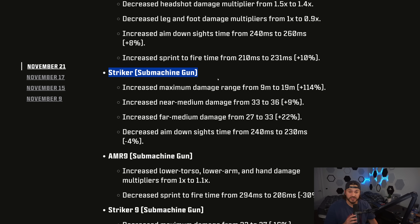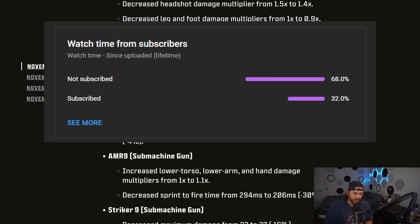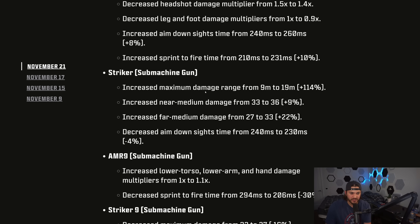Next up we have the Striker SMG. They increased the maximum damage range from 9 meters up to 19 meters — so a 10-meter buff to the first damage range. The near-medium damage was increased from 33 to 36, and the far-medium damage went from 27 up to 33 — a 6-damage buff there as well. Then they decreased the aim down sight time from 240 to 230. So a huge, massive buff to the Striker.